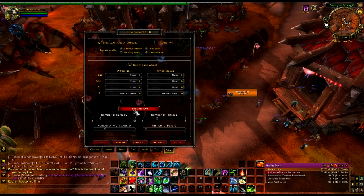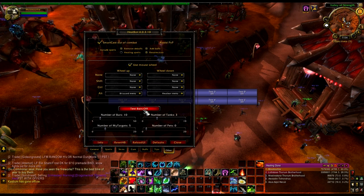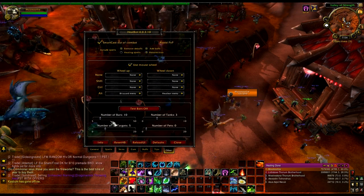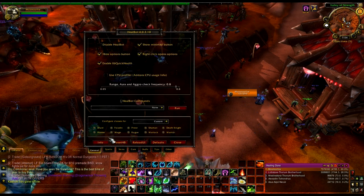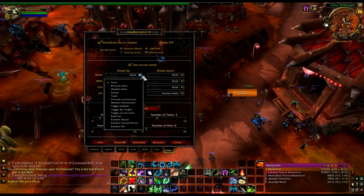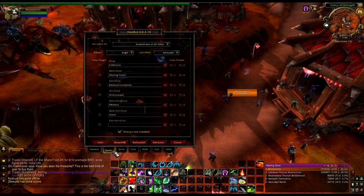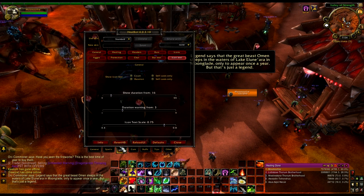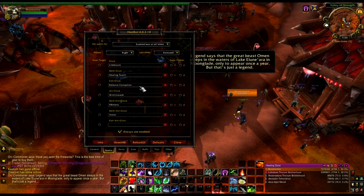Test bars — obviously if you want to test what your bars look like, you can do that. You can set how many tanks you have, how many pets, how many targets, how many bars. It's great to test what everything looks like while you're not in a group. You'll probably be spending most of your time in here and in the Skins tab — Skins to get it looking how you want, and this tab to decide where you want your spells.